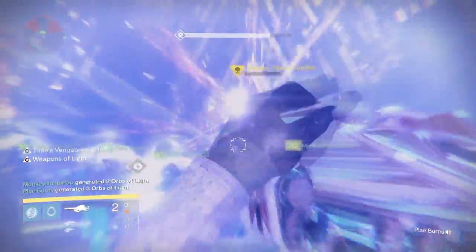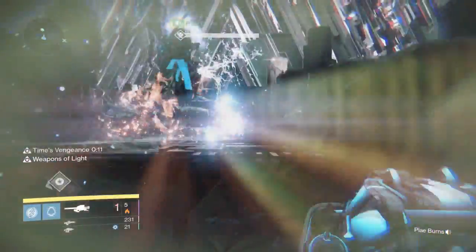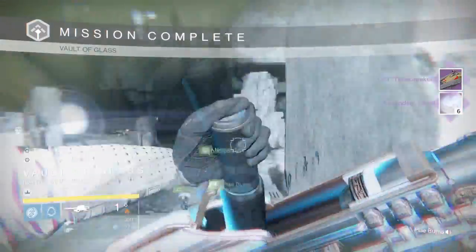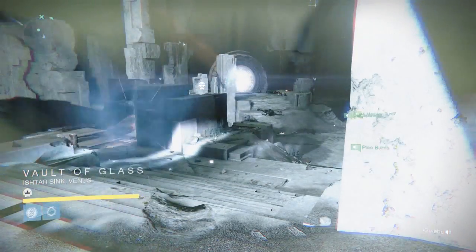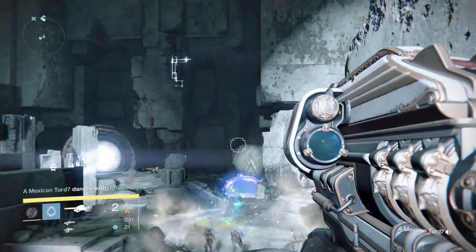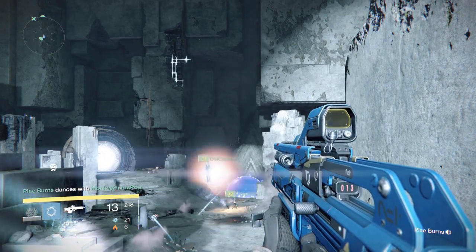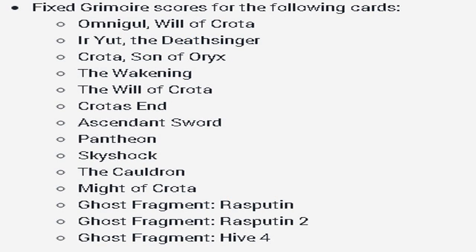They also fixed a lot of grimoire stuff. Combined Arms grimoire cards will now unlock when completing a Clash or Control game. House of Wolves cards will now unlock upon the start of the Ishtar Collective story mission. Guardian Abilities card will be granted when a player enters orbit. Siege Dancer's card will be granted upon the start of the Dust Palace strike. Completing Crota's End now adds to the Raid Introduction grimoire cards. The Siege of the Warm Mind card will now unlock appropriately as well.